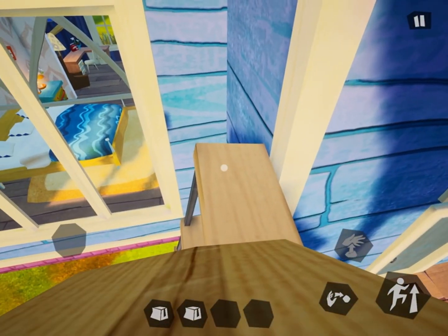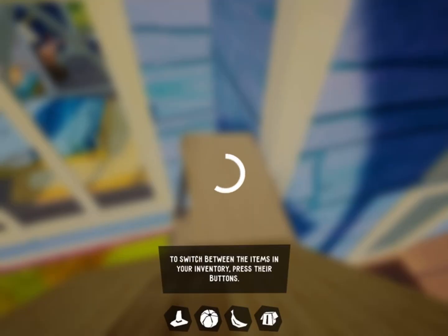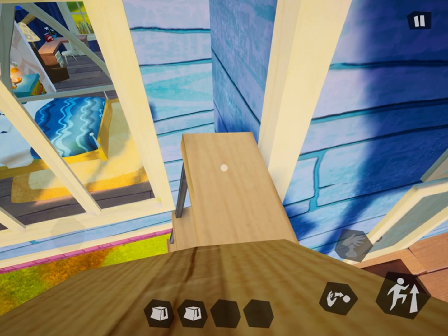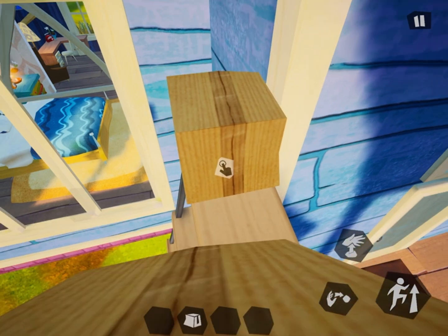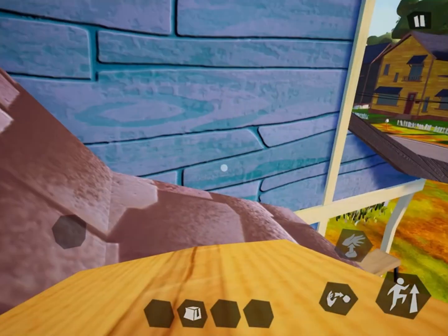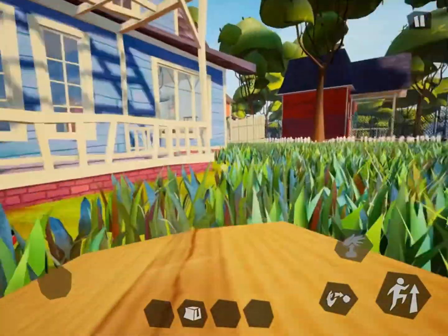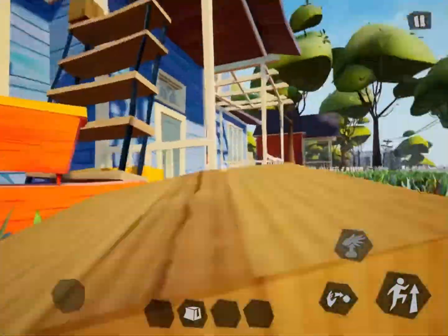Once you climb it, place a box. Then I want you to jump up, like so. I might fall — and yep, of course I fell. That's okay, we can always do it again.